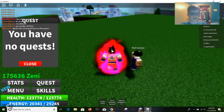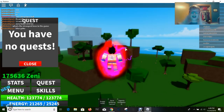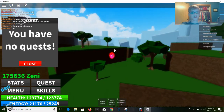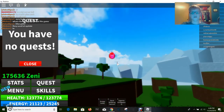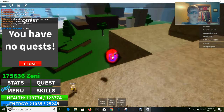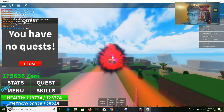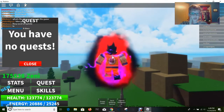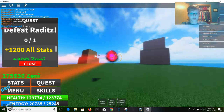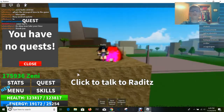Train with Kid Gohan until it's really easy to destroy him. I don't know the exact stats threshold, but what I do to get strong early is keep rejoining servers until I find a strong player who can destroy Super Saiyan Blue Goku — he's the strongest guy in the game. Training with that player gives about 100,000 plus stats per kill. Next, come to Nappa — he gives the same as Raditz. They both give the same XP and zeni, and they're both pretty weak.